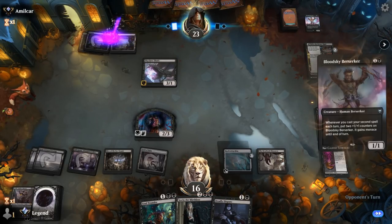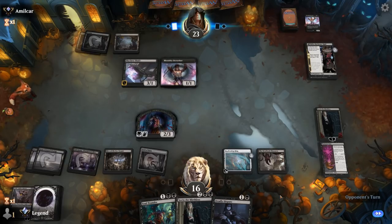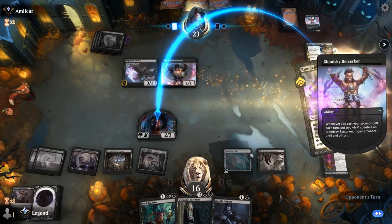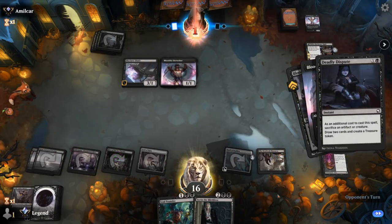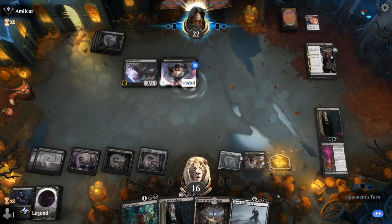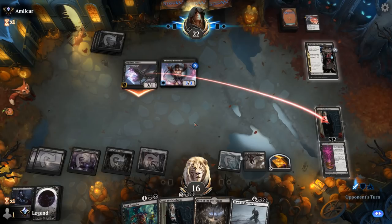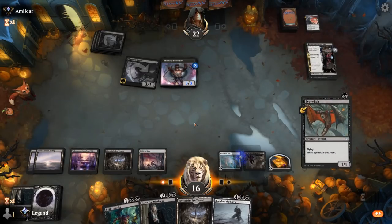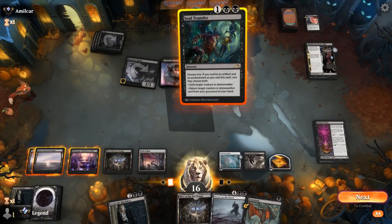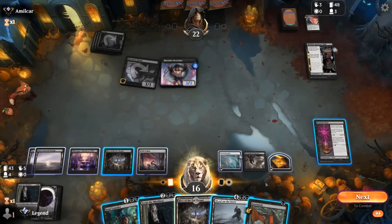If the Shade attacks I can chump block and Dispute. Opponent does seem to have some removal — Thirst — that'll kill Sorin. But that's still according to plan. Blood on the Snow also looking good, although I haven't drawn a ton of Snow-Covered Swamps so far. Now — Soul Transfer.